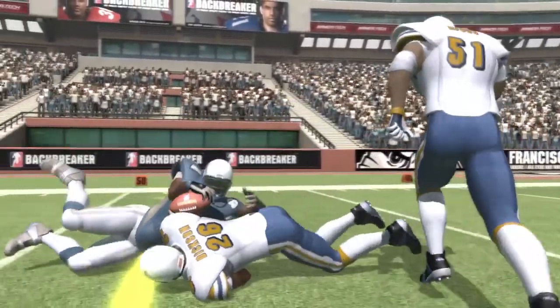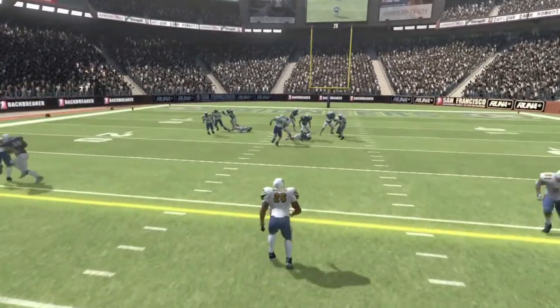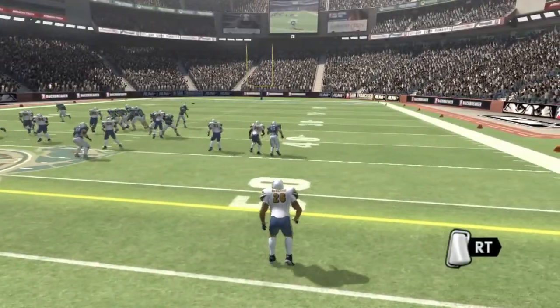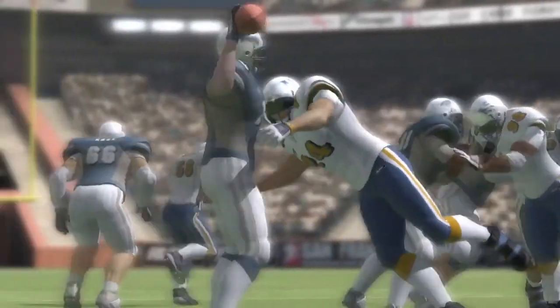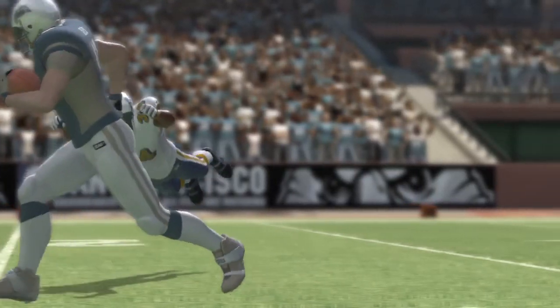By default, your player will move in zoning mode, always facing upfield. For extra speed and momentum, or to quickly chase a receiver, pull the right trigger to enter aggressive mode. You will now run faster, and any tackle will have an even larger impact, but you need to be accurate. Veer off target, and you'll miss.